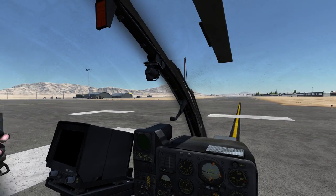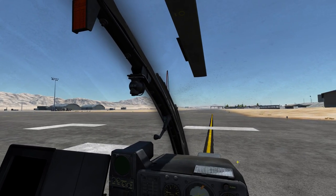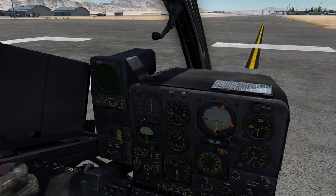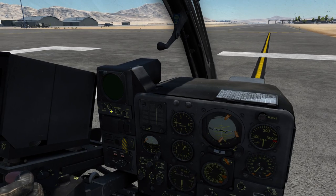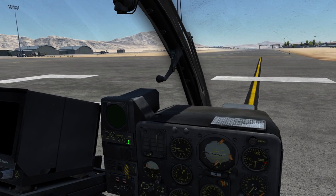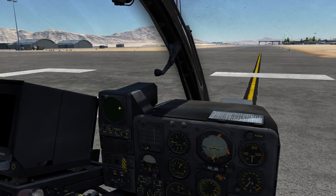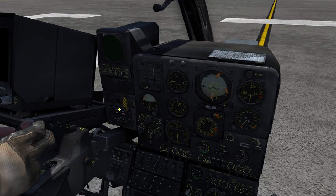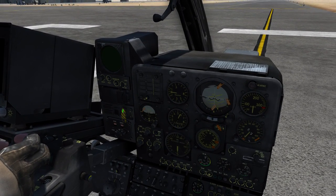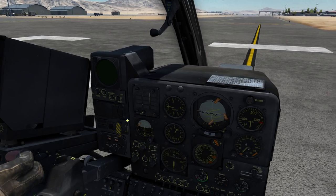Continuing downwards, we have the normal compass up here which you can use if we lose our other instruments. Zooming in, we have the radar warning receiver which allows us to detect enemy radar emissions and missile launches — but only missiles using radar guidance, so you won't get warnings for infrared-guided missiles, as in the real Gazelle. Below that we have the gyro block, which controls the gyros for the autopilot.